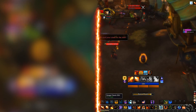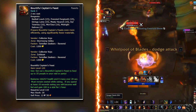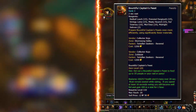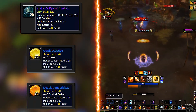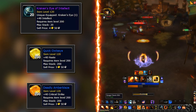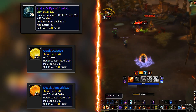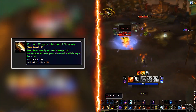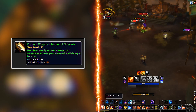For consumables, think of your stat weights and go from there. Although as a general rule of thumb, the Feast that gives 100 intellect will always be the best. The same goes for the Kraken gem. Since Haste and Crit seem to be simming the highest, you can fill in the gem slots with either of them, although I would recommend Haste as default for dungeons. For the weapon, enchant with Torrent of Elements for that juicy 10% elemental damage buff.